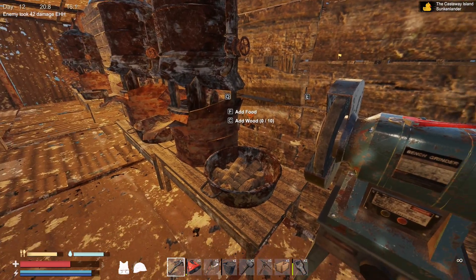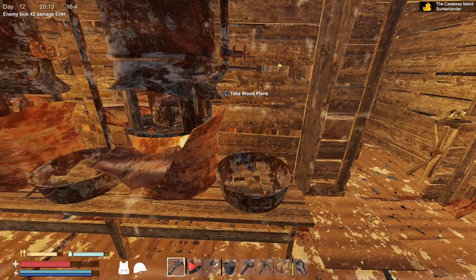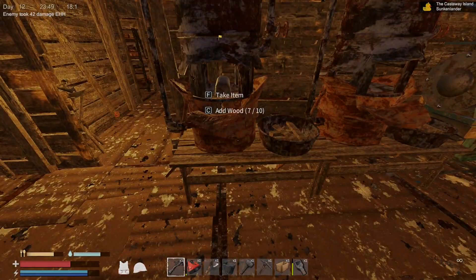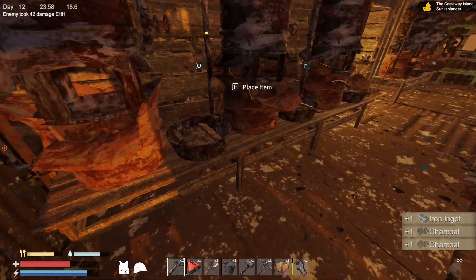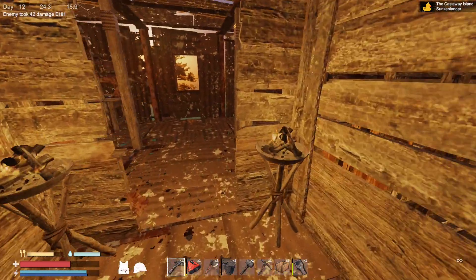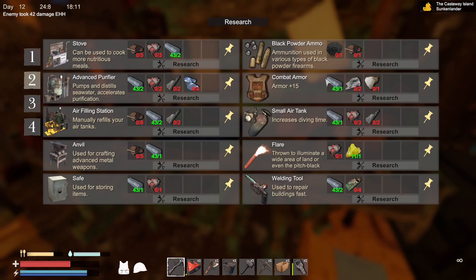Might as well eat while I'm here. Add some wood, keep going until this is done. We're going to have to rest soon. Picking up the last of the old iron ingots and filling up — that should be the lot. Okay, what am I going to need to do? Some serious upgrades. I need black powder and one metal for that — I can pretty much do that anyway. I want the stove, I really want the advanced purifier, air filling station.